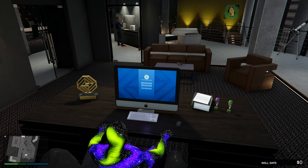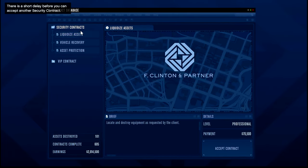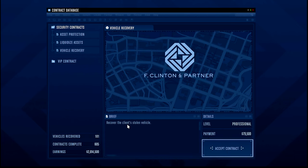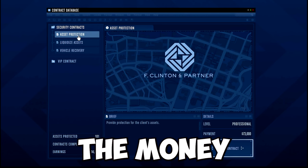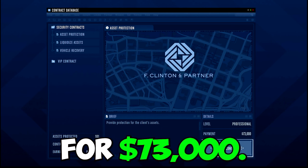Let's go back over to our computer and do one more security contract. Our best paying option is recover the client's stolen vehicle, but I'm not doing that one because entering inside the office won't show the money. So we'll do this one — provide protection for the client's assets for $73,000.